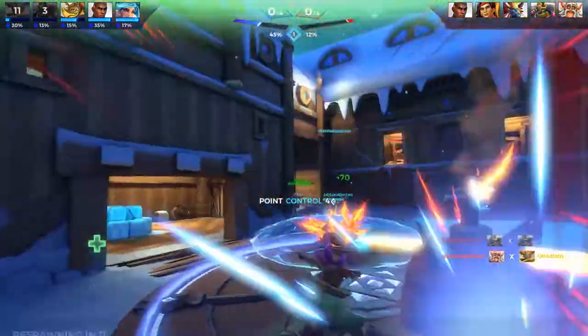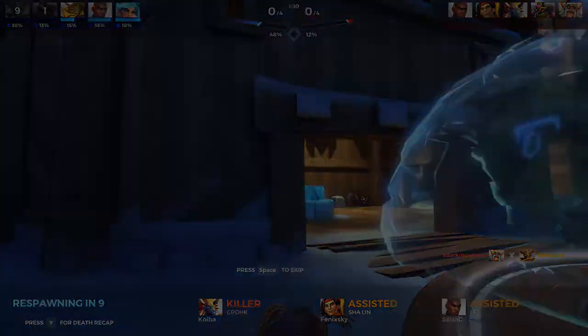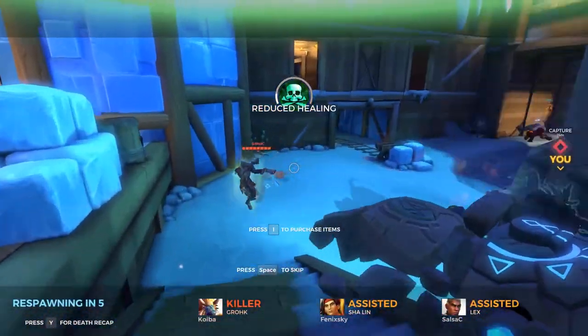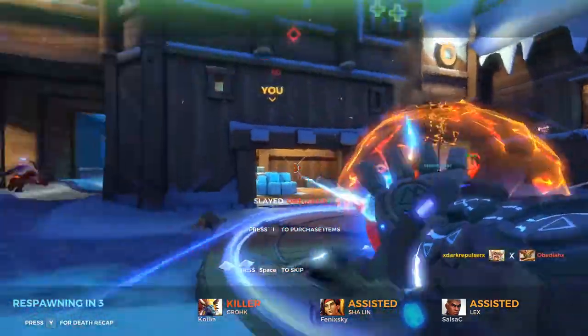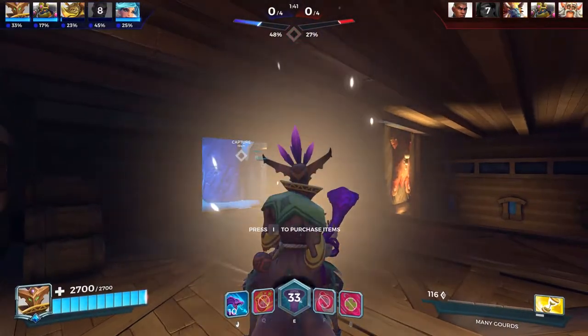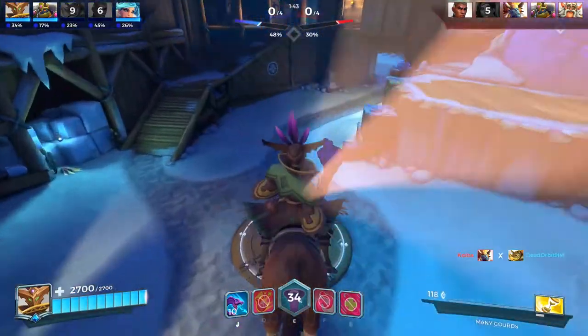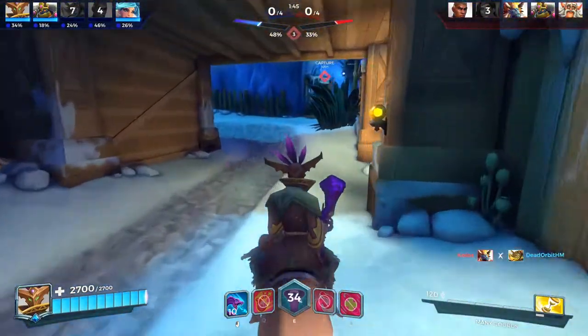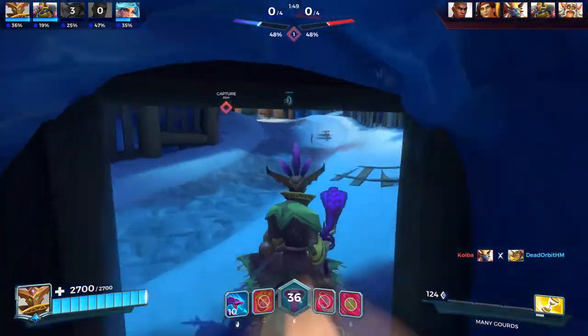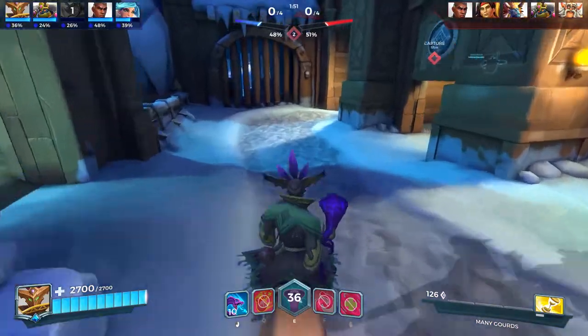I just got murdered. I end up almost never doing any damage with Maldamba even though he does some decent damage, and I think there could be some really good damage builds. That's where I just need to figure out how to balance it properly. A lot of times I'll just hold down the attack button and hope to get some random hits.